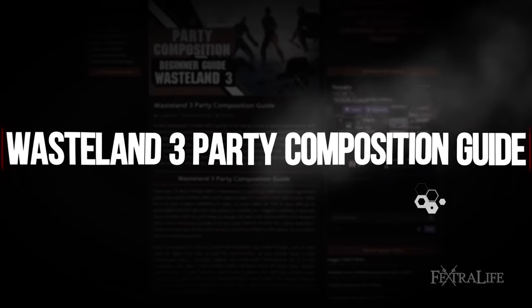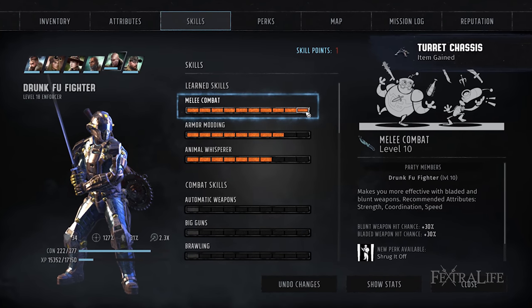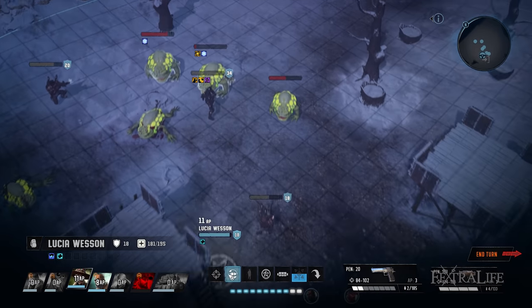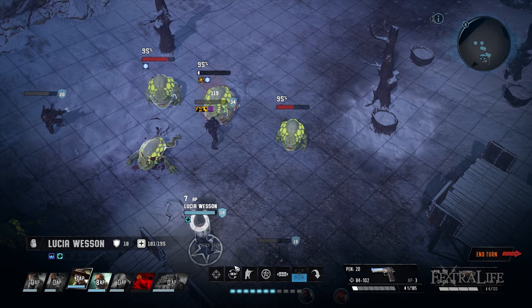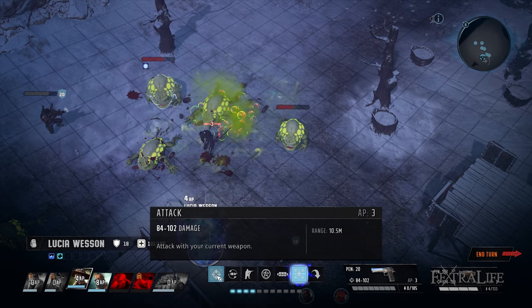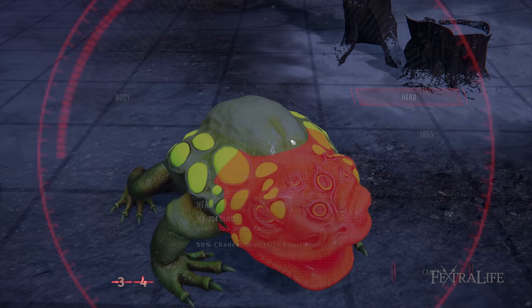There are 16 non-combat skills in Wasteland 3, and if you want to invest significant points into each of them you'll need to select one combat skill and three other skills on four of your six party members to cover them all. This is very difficult without getting wrecked in combat, especially on harder difficulties. I suggest creating a separate party member that you keep at Ranger HQ who only places points into weapon and armor modding, so you only need to do so on two party members instead of four. There are very few armor and weapon modding checks in the game, so you won't miss out much.